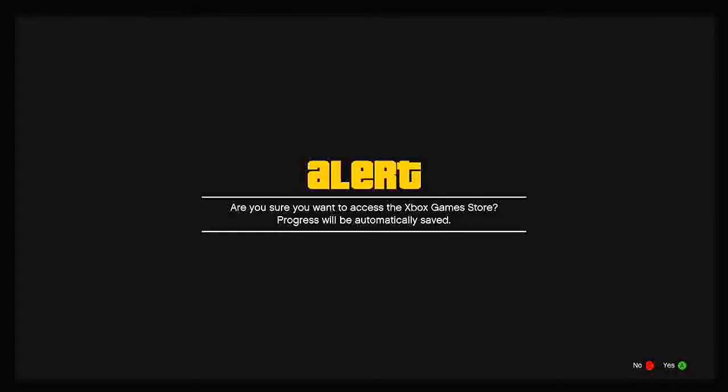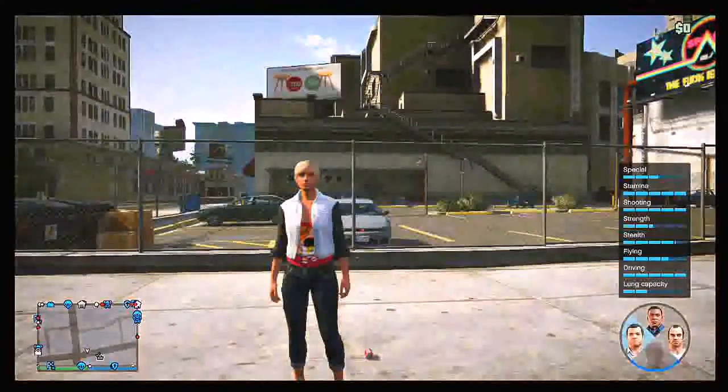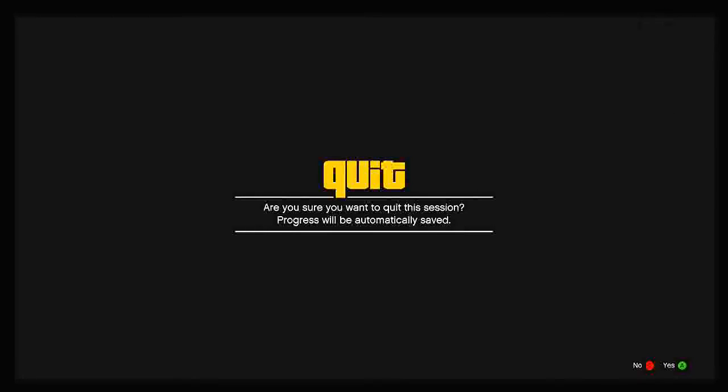You will need to be fast here. Press A and literally as soon as you press A to enter the game store, hold down on the d-pad and select Michael from single player as fast as you can. If you did that correctly and fast enough, it will say are you sure you want to quit this session. Wait around 3 to 4 seconds on this menu and then press A.